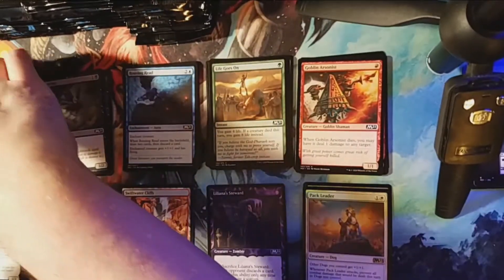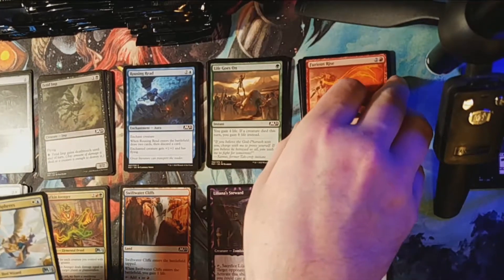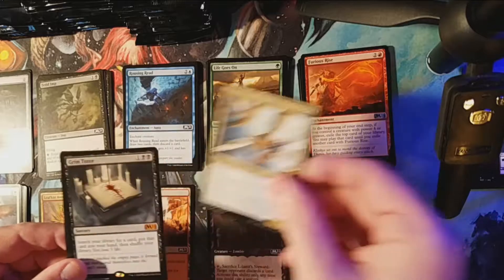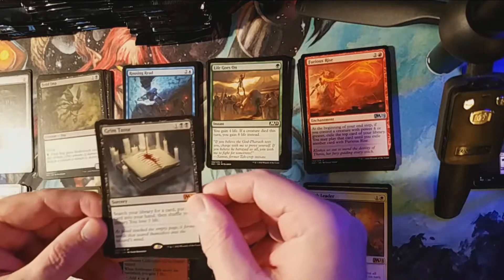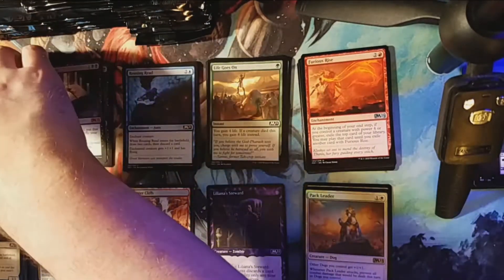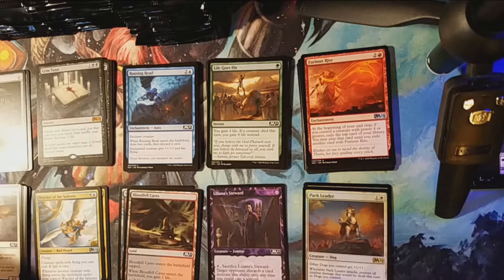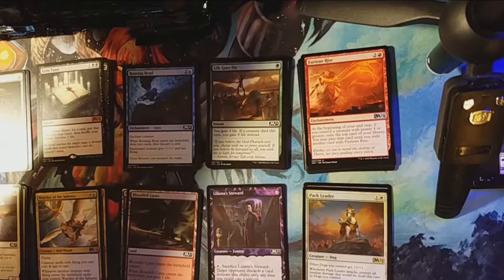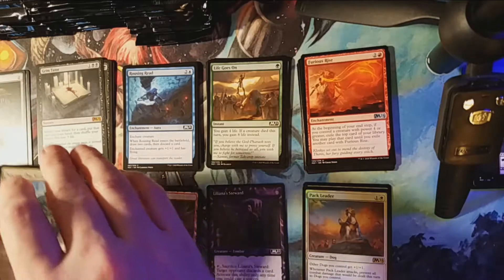Tormund's Crypt is our first uncommon, Furious Rise is our second, followed by Watcher of the Spheres. Our rare - Grim Tutor! Grim Tutor - one of the most anticipated reprints of the set. That's going to knock the box value right out of the park. Now if we can get a foil ultimate art Grim Tutor, that would be phenomenal.